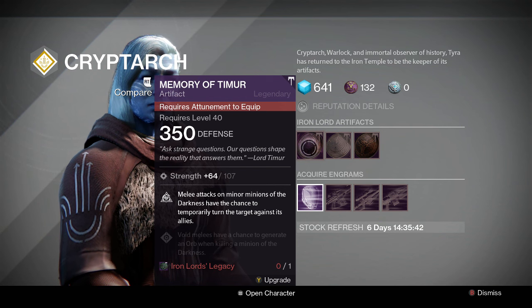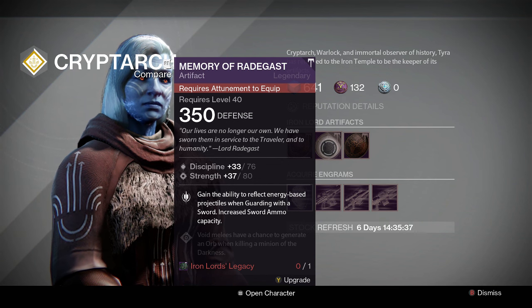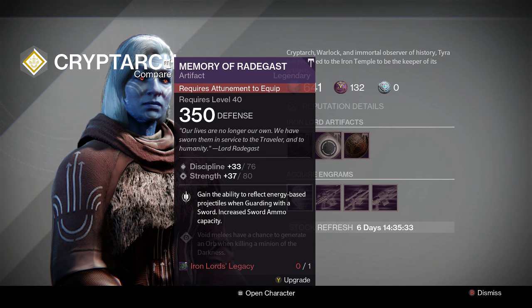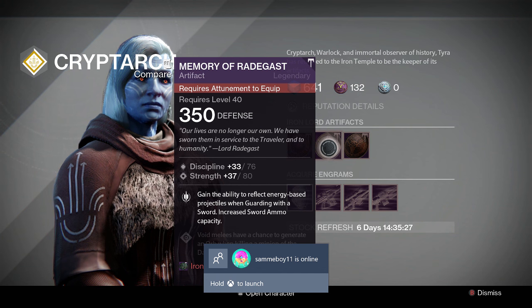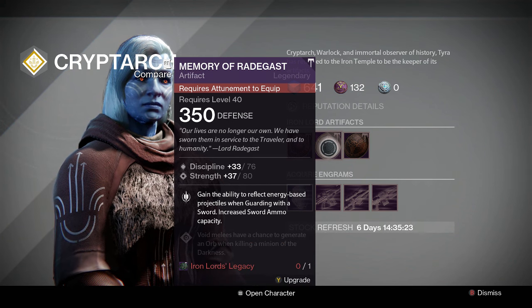Moving on we have the Memory of Radagast — you gain the ability to reflect energy-based projectiles while guarding with a sword, plus increased sword ammo capacity. Not the most useful, I'm not really going to pick this one up. But that discipline-strength roll of 7680 looks really decent, so maybe pick that one up if you're looking to use it at some point.